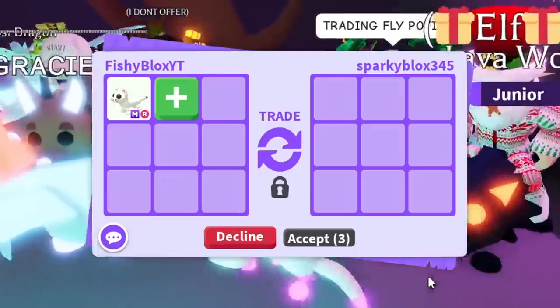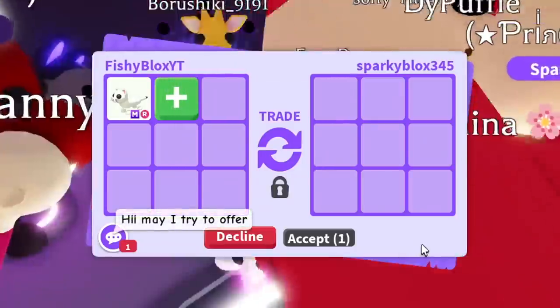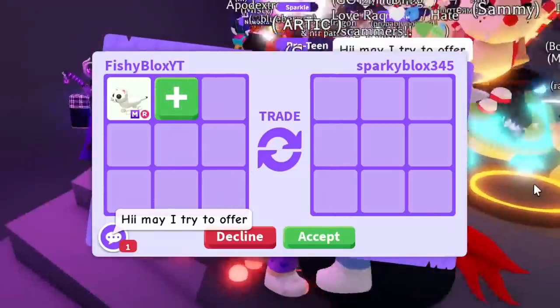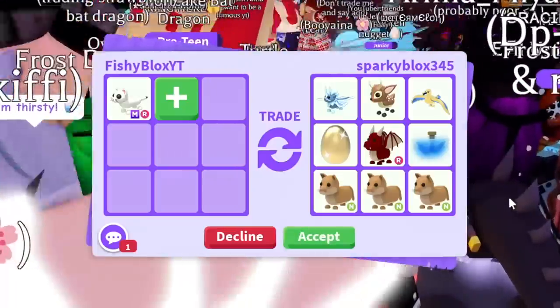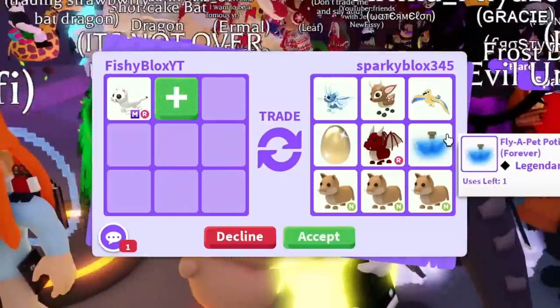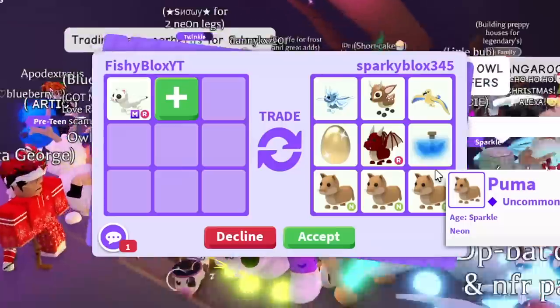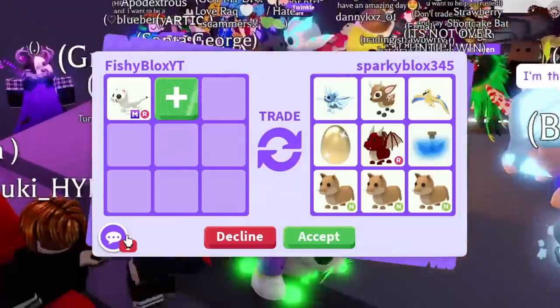Next is Sparky Blocks - love the name. They said they're gonna try and offer. A lot of these pets are still in game and kind of easy to get, so I'm gonna have to pass unfortunately. Sparky, thank you so much for the offer.